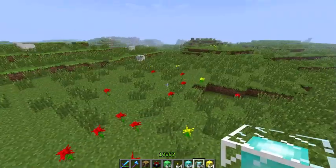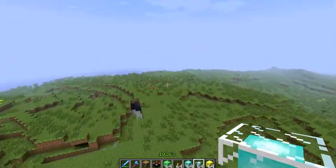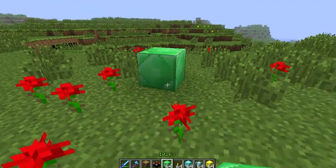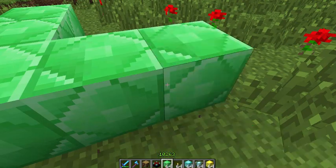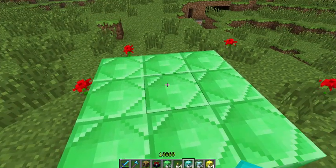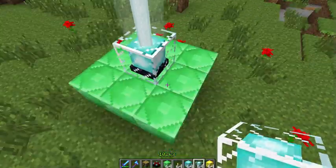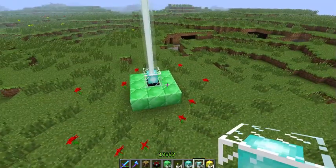Hey guys, I'm going to be showing you how to light up beacons. You can use any block except for lapis — you can do emerald, diamond, iron, or gold. Just do that and this will light up eventually.